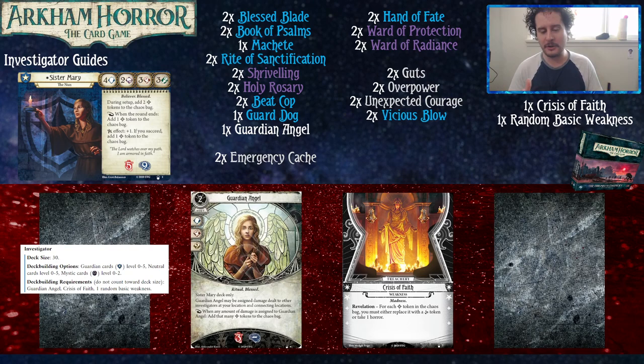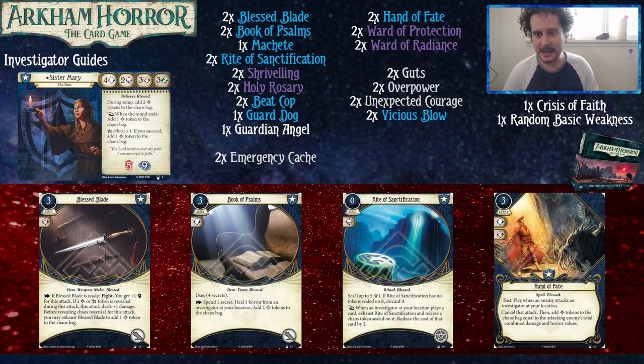Outside of just her cycle there are ways to deal with this, but within her own cycle it's just going to hurt more. Luckily there are cards in her cycle that counteract this a bit, and you can have more control over it when we get to them. Sister Mary also has an advantage where, for when you're working with just her cycle, she has all the pieces she needs — which is pretty great, because this is likely going to be the only expansion with Bless and Curse Tokens. So let's start talking about the Innsmouth Conspiracy level 0 cards.